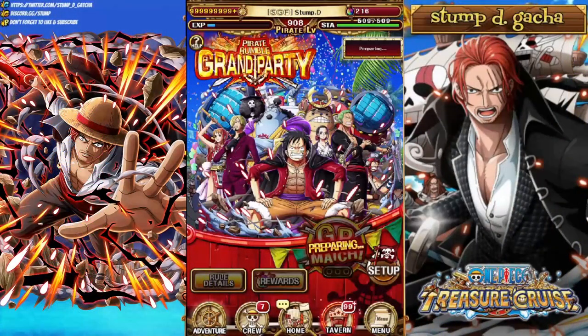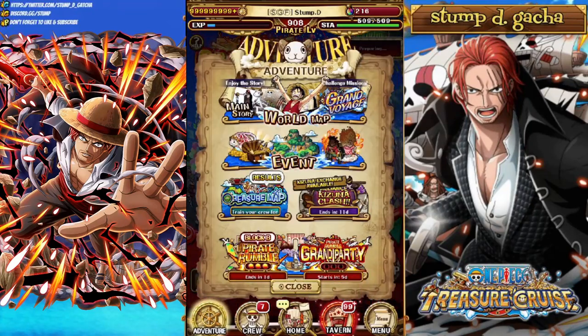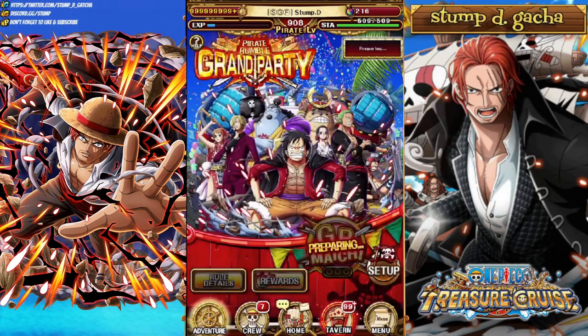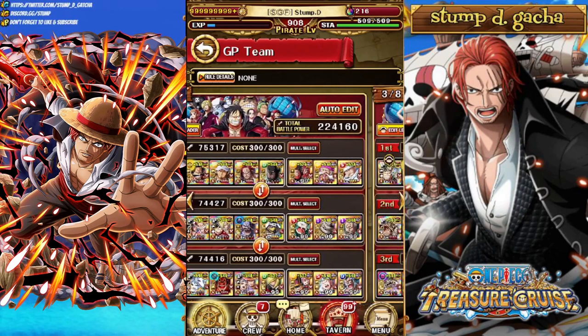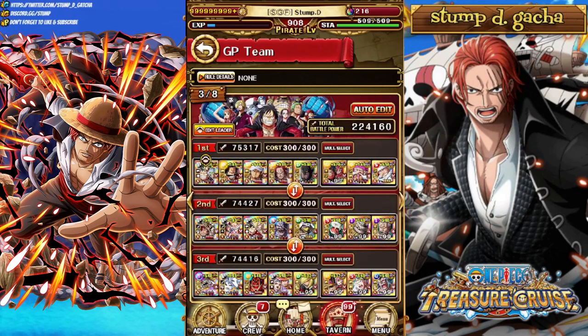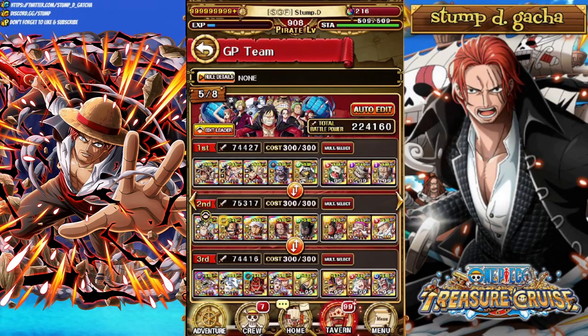Here we are over at the Grand Party Pirate Rumble tab. If you just click on Adventure, it's right down there in the bottom right-hand corner and it takes you to this particular tab. It looks very similar to the Pirate Rumble tab — you have the rule details, you have your rewards in the bottom left, your Grand Party match, which is being prepared because the season isn't out yet. However, we can click this setup button right here. This setup button takes you to your eight teams, very similar to or reminiscent of what Pirate Rumble actually is.